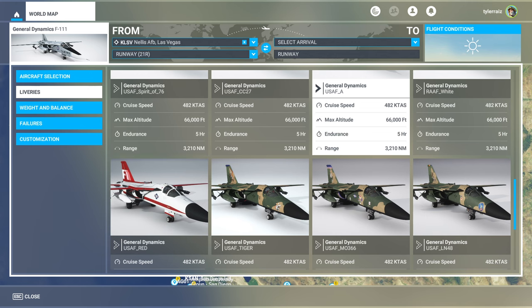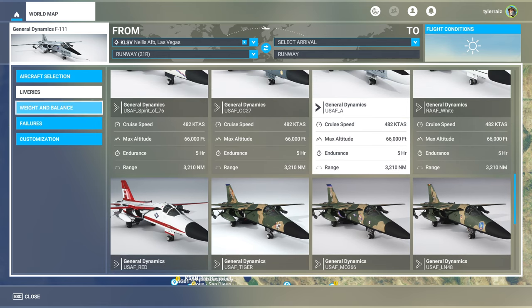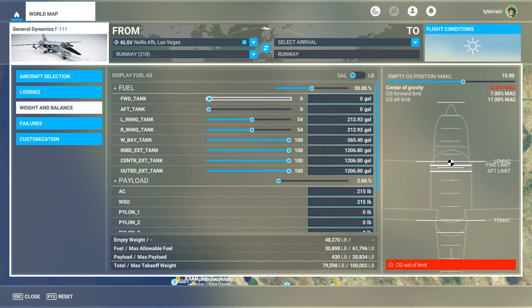I don't want to be too militant going around the world — I don't want to seem very threatening. Now, on weight and balance, it sort of constantly says CG out of limit.